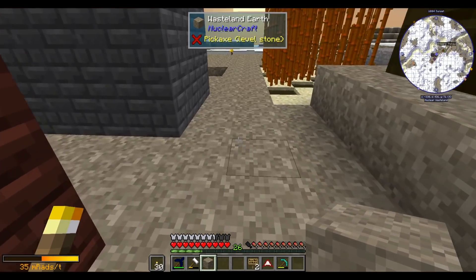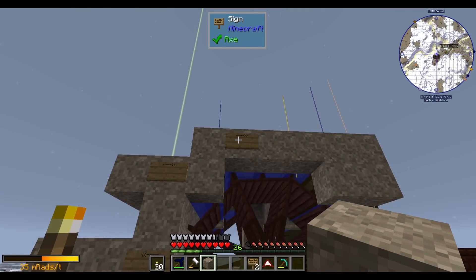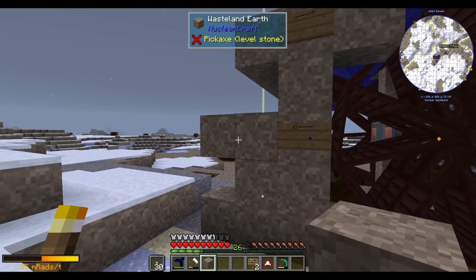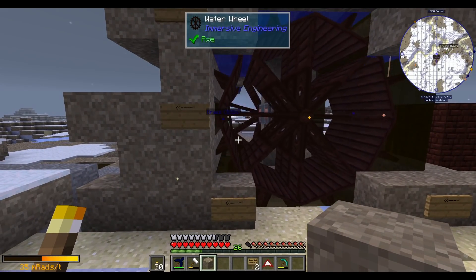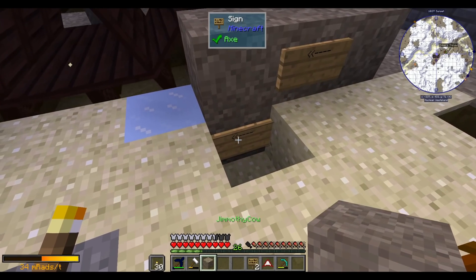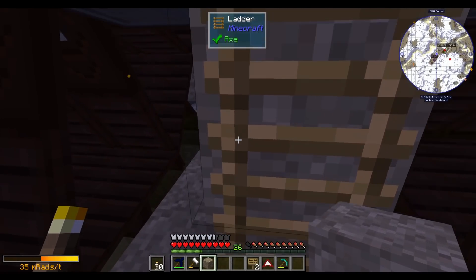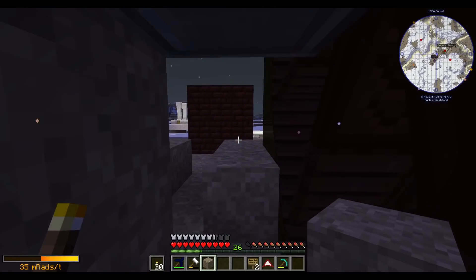The water wheels are producing 146 RF a tick off of two dynamos — not the 176 I was hoping for, but okay. Let me show you how the water is set up: there's a water source behind each of these signs flowing in the direction pointed, with additional sources at the base flowing in the right directions. According to the internet this setup should make 88 RF per dynamo under default configurations, but we're only getting about 73 per dynamo. That will have to do.